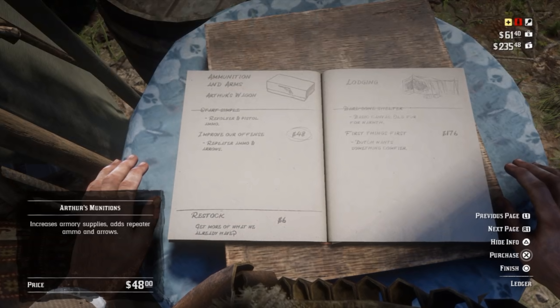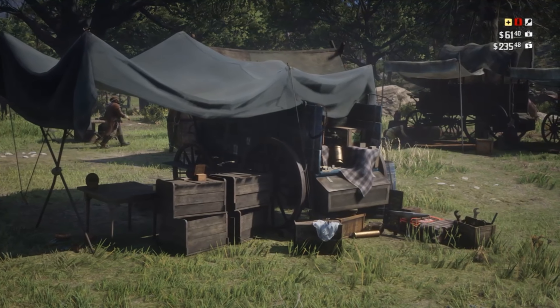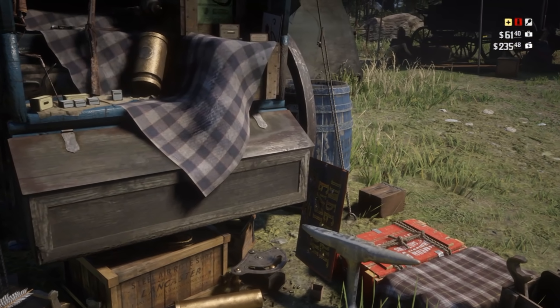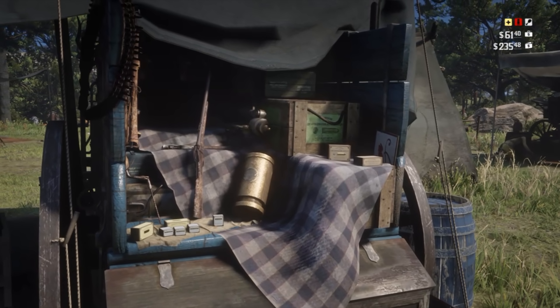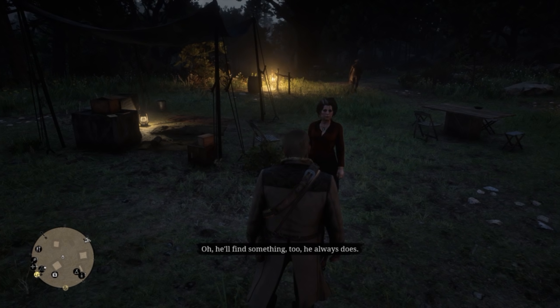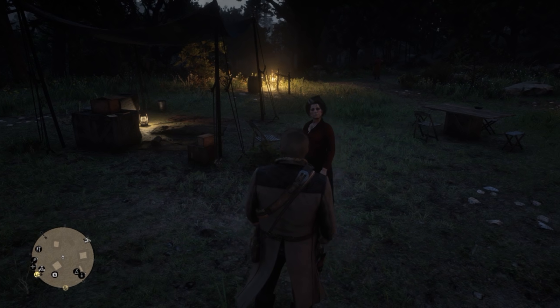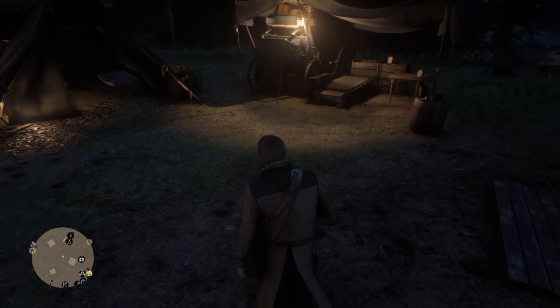Then there's Ammunition and Arms, located in the back of Arthur's Wagon. The basic setup, Start Simple, provides revolver and pistol ammo. The first upgrade, Improve Our Offense, costs $48 and adds repeater ammo and arrows. The second, Some Real Firepower, costs $72 and provides throwing knives as well as shotgun and rifle ammo. The last upgrade, Let's Have Some Fun, gives fire bottles — essentially molotov cocktails — and Velocity Repeater Ammo, and costs $89. Restock costs are $6, $8, $12 and $16. So while the ammo upgrades cost more upfront, they are a lot cheaper to restock.